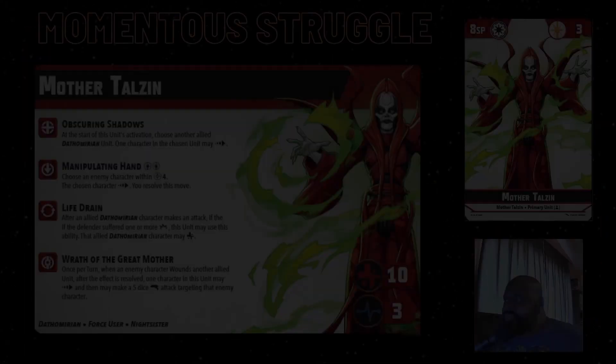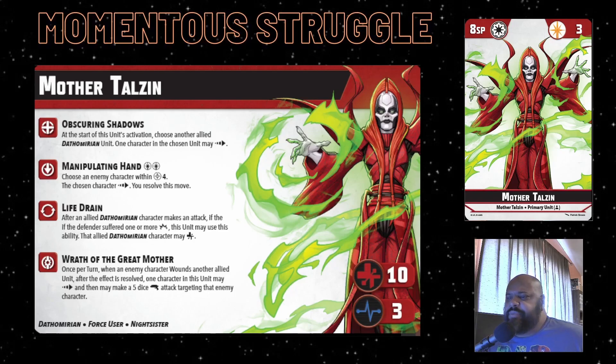We're going to be starting with somebody brand new to the game - Mother Talzin. I like Mother Talzin from a lore perspective; I think she's a very interesting character and she's going to bring something unique to the game. It's a new tag we've seen with Maul and Asajj Ventress in Dathomirian, but we haven't really gotten the support pieces - the secondaries and supporting units - to build around that archetype. Now we're getting that.